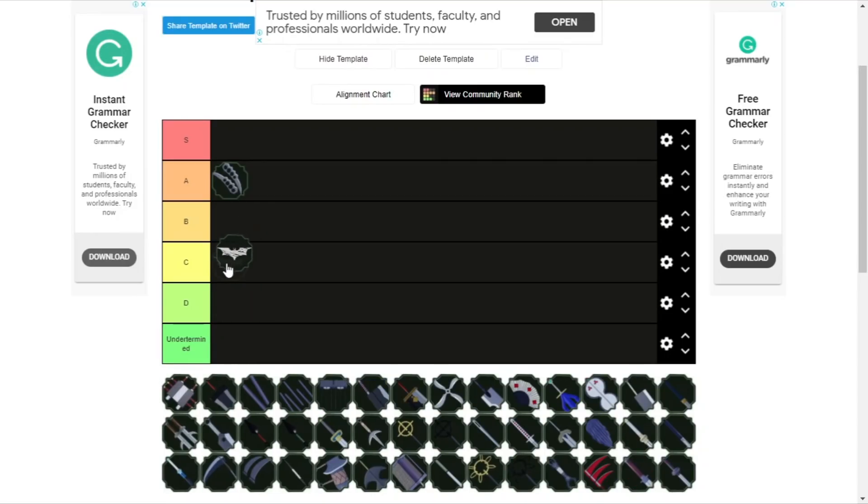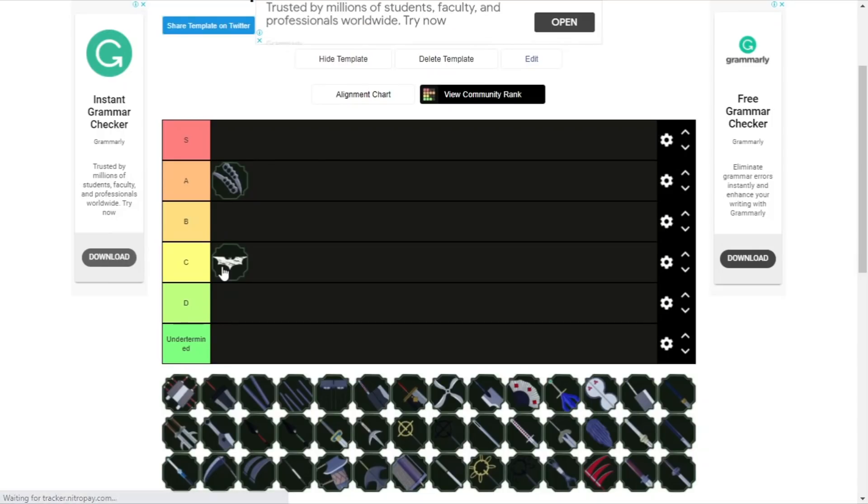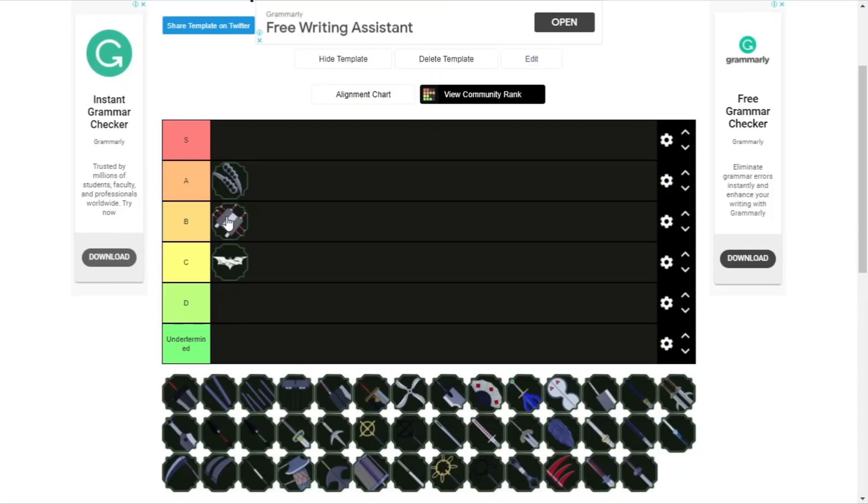Next up we have the Batarangs — the bat throwables. These are C rank. I don't think a lot of throwables will go above C because what they can do is pretty limited. It has a little bit of a stun but it's not even that great considering the damage is kind of negligible. The only thing I'd really worry about is the stun, which might have pushed it to B, but it's just gonna stay at high C for now.